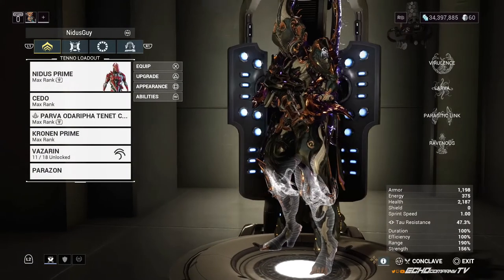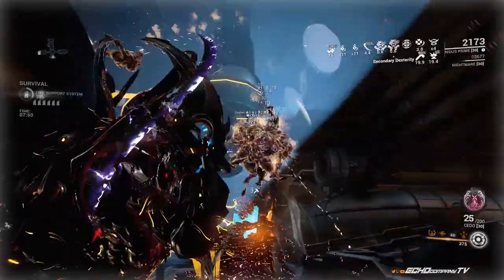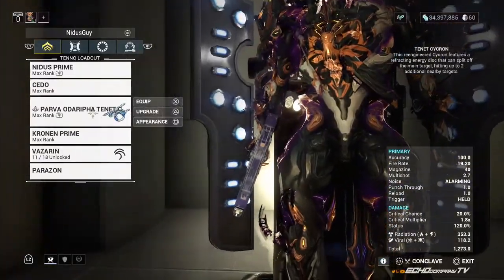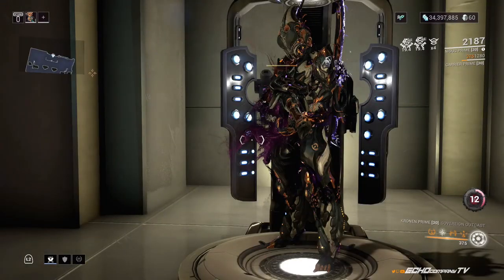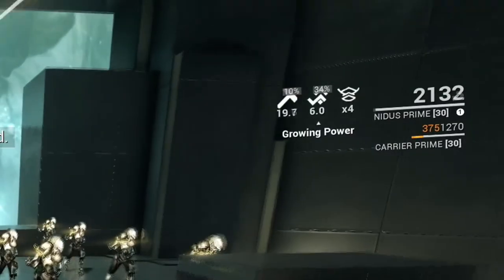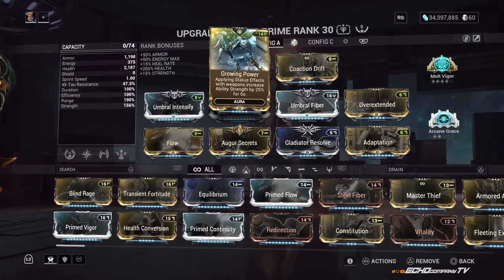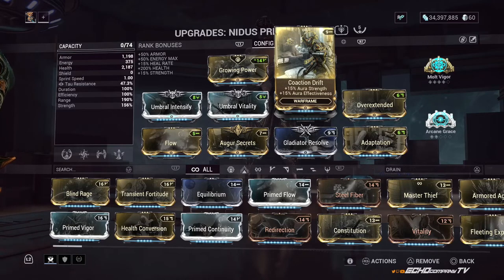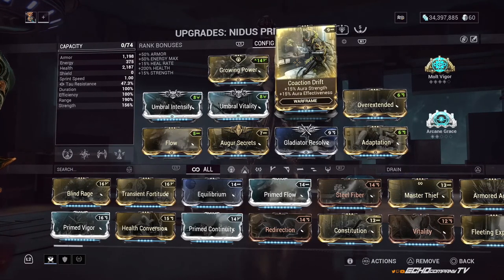So what is behind this build? I will recommend the Cito with Nidus no matter what, because the Cito and his tentacles are just magic made in heaven. First off, we have Growing Power: applying status effects to an enemy with weapons increases your ability strength by 25%, and it doesn't have to be your weapon — it can be your companion or sentinel. Lloyd was already lighting them up before I did anything, and I already had an ability strength increase. Match that with Coaction Drift, and that 25% goes up to 34% bonus, plus whatever aura bonuses your squad mates are using.